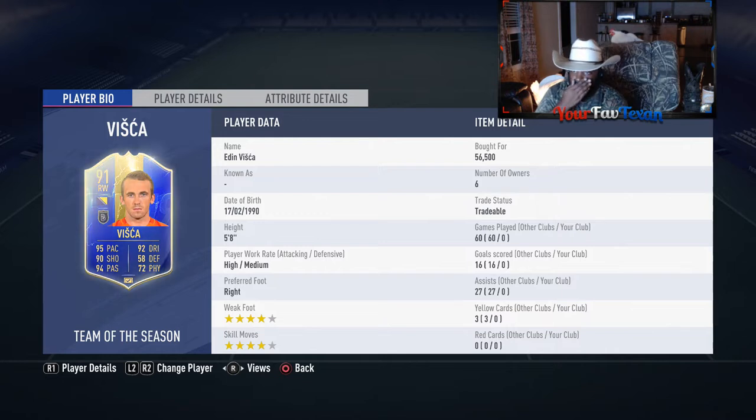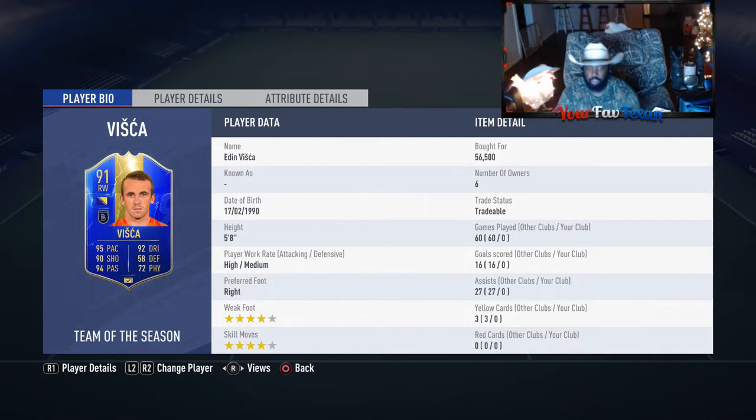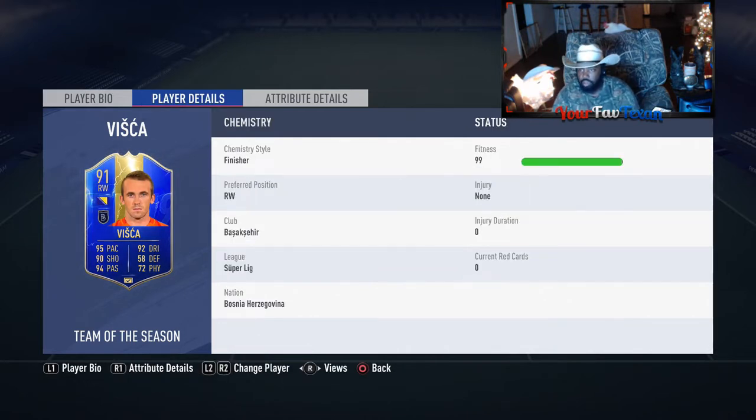So as we look at this card, we got a 5'8" brother. High-medium work rates — we'll see how that plays out in-game. Right footer with the lovely four-star skill move combo. We always love to see that. I picked him up for 56K, he's going around that range. In this stage of the game, with us being in the summertime and not too much longer on FIFA 19 before FIFA 20 comes out, hey, 50-something K — you can't beat that.